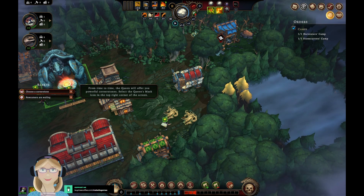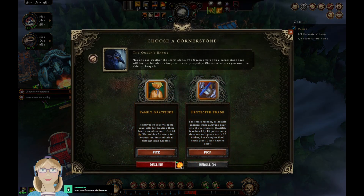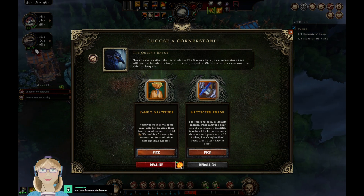Choose a cornerstone! New newcomers are waiting. The options are: family gratitude — relatives of your villagers send gifts for treating their family members well, getting 40 waterskins for every full reputation point obtained through high resolve — or the forest receipts, which reduces hostility by 15 points every time you sell goods worth 30 amber. We're going to go with family gratitude.